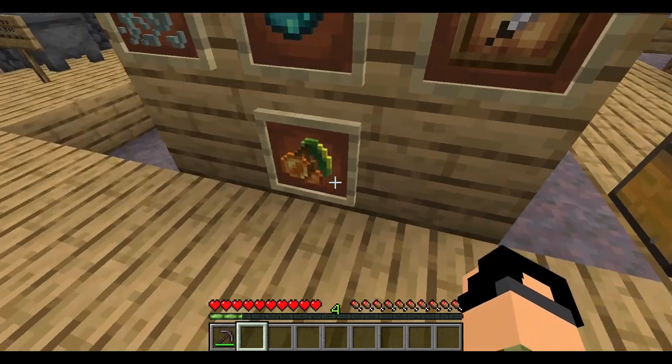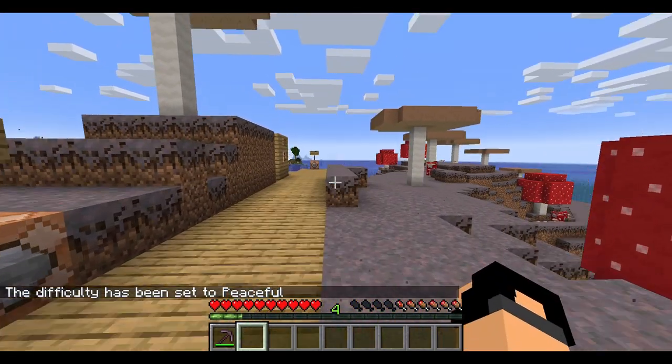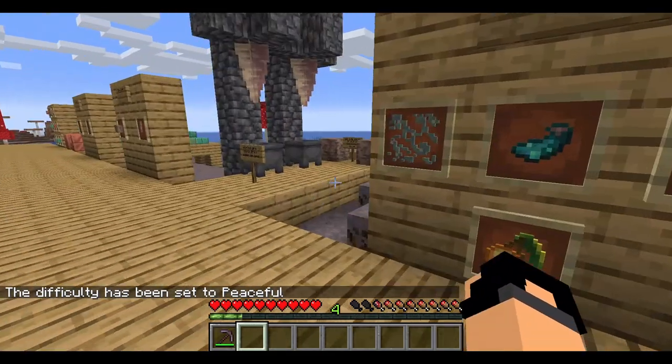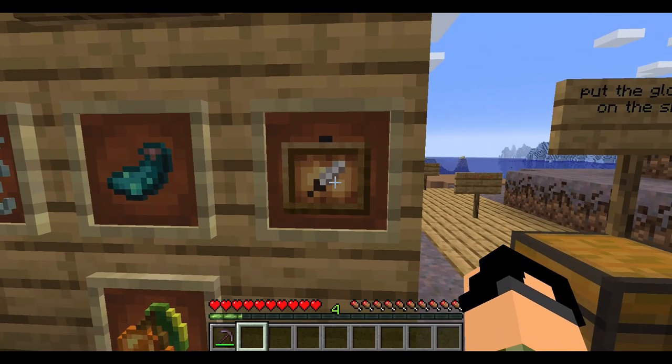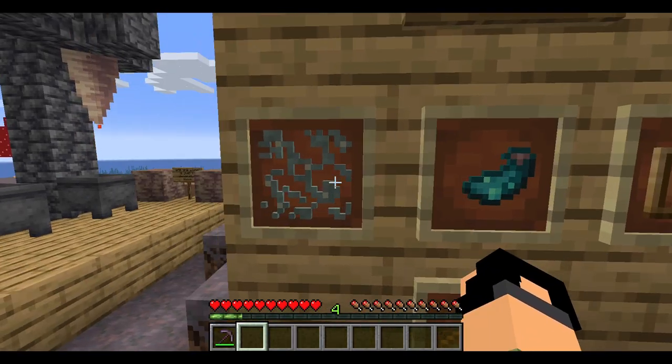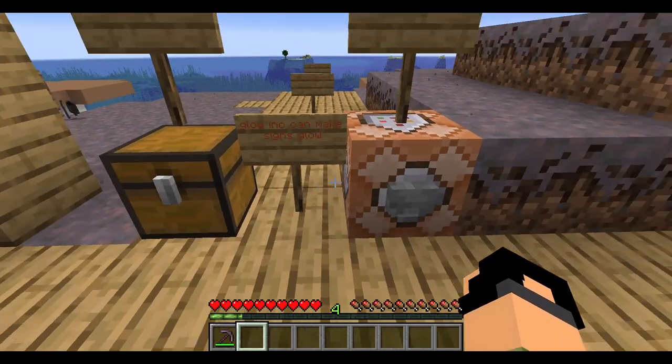Fun fact: if you place pointed dripstone on the ground, you take damage. Glow stuff — glow berries do about one and a half hunger. We also have the glow item frame and glow ink sack.